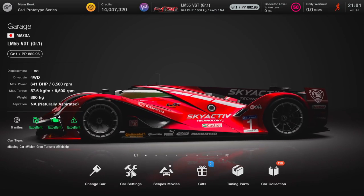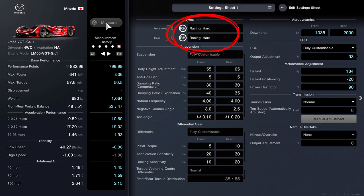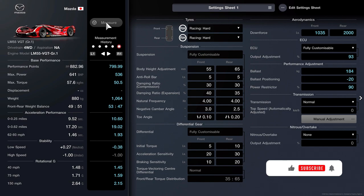Once you've done that, pop into your garage, go into car settings, and this is the tune that you're going to need. You're going to change your tyres and make sure they're set to the racing hards. Once you've done that, check your downforce — it's 1035 at the front and 2000 at the rear. Your output adjustment, you're going to change that to 93. You're going to have 184 kilos of ballast, put it at minus 20 in the positioning, and power restricted down to 90. Once you've done all of this, you're going to get a PP of 799.99, which is almost bang on the 800.